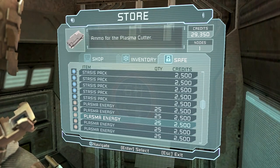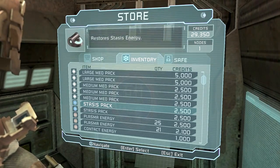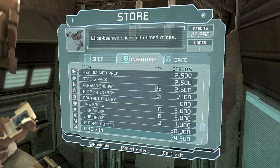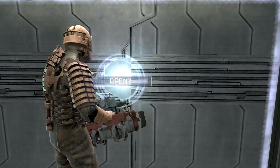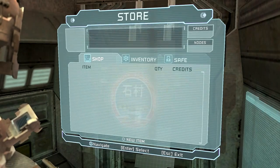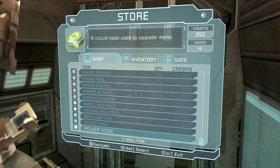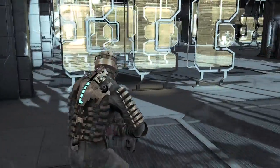I do have some plasma energy stored here. Let's keep one stasis pack. Do I have too many map packs? Let's keep just one large, and I can actually sell this. We are now good to go. Actually, let's buy some power nodes. I was saving the money to buy the level 4 suit but I think I'll just get some nodes and then buy the level 5 suit when it's available. I think the level 3 one is quite capable of getting us through the game.